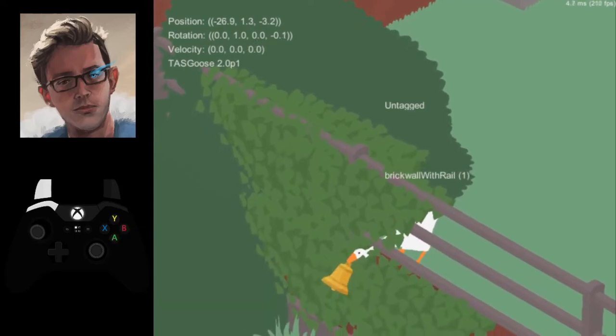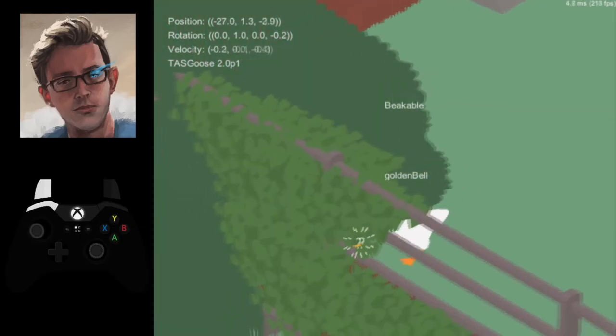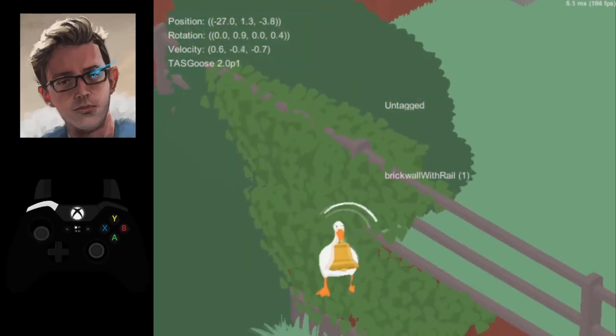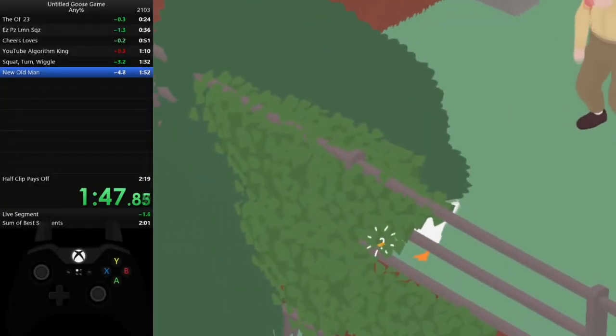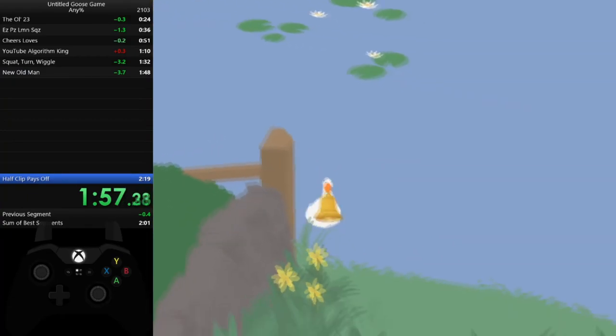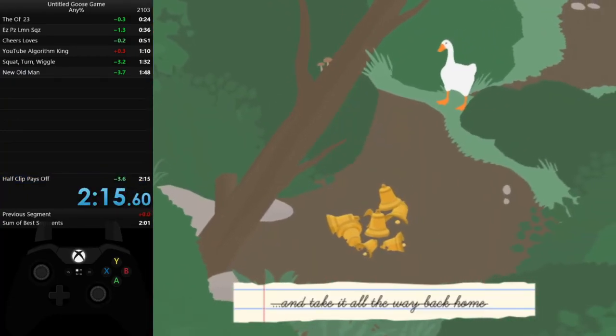However, I recently discovered a technique that allows me to just bypass all of them and get this trick every time, as long as my head goes through. All you have to do is stand up and twist right at the same time. As long as you do that, you'll pop out the other side and everything will be good. You will have completed new old man and you will be well on your way to setting a new PB or maybe even the world record.